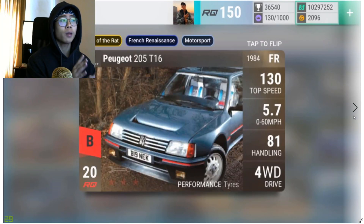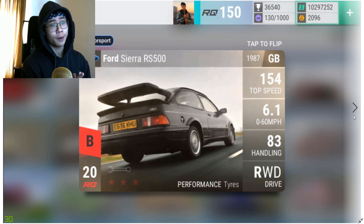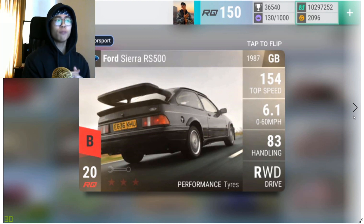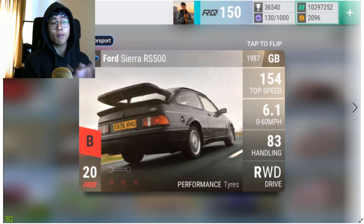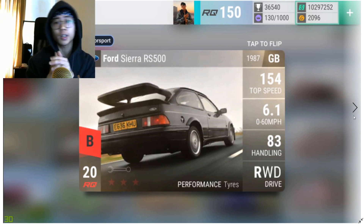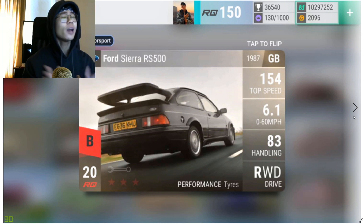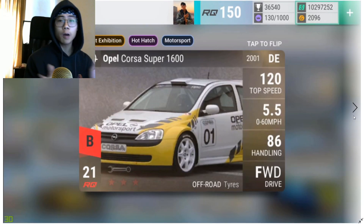Moving on is the Peugeot 205 T16 — this is probably the only bad ultra in the pack. The Ford Sierra RS500, on the other hand, is a good car. When I was running through all the 1980s ultra rare rear wheel drive cars, the Ford Sierra RS500 was very impressive — it seemed to be the best of its class. It has decent MRA, good handling — pretty sure it's medium — and the 0-60 is a little weak but not bad. I would max it out and keep it.